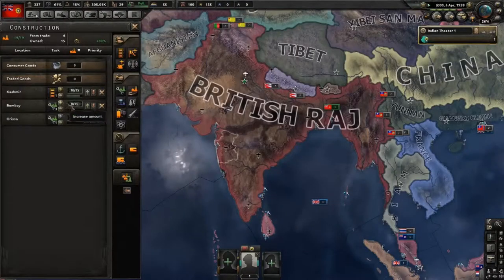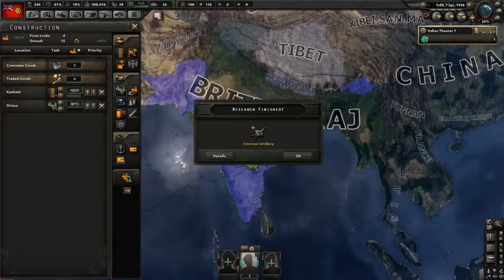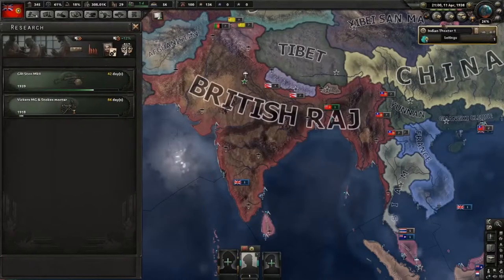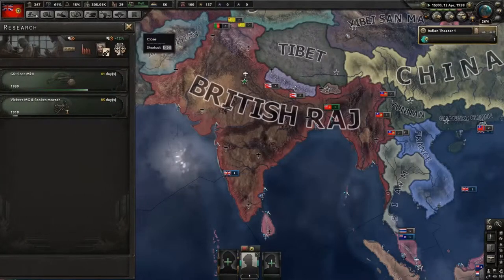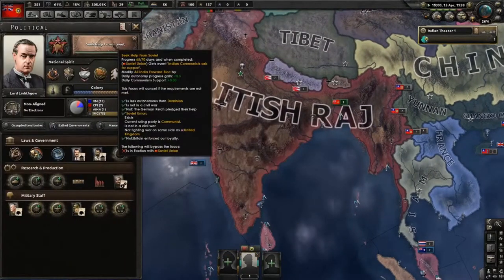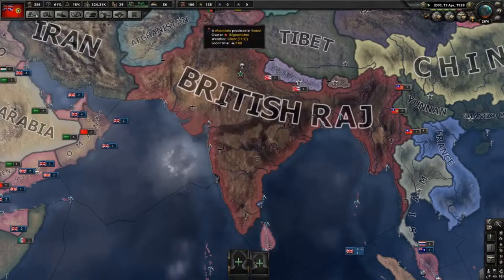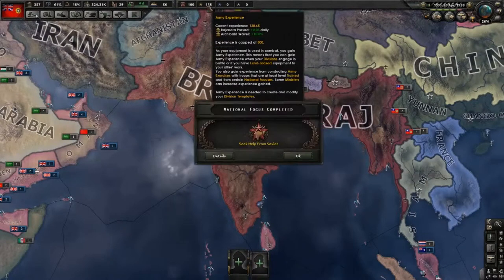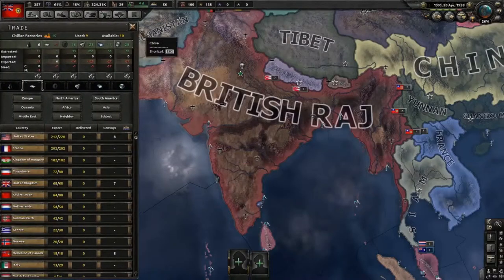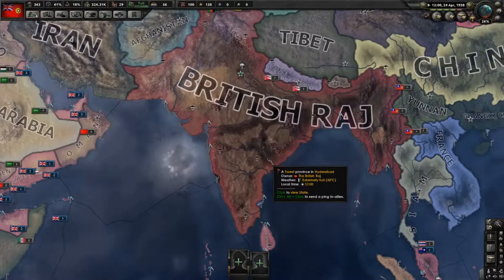We were actually able to finish all those up. Now Bombay - I'm actually going to remove from this. I'm feeling a little bit skittish about that going in my favor, so instead we're going to put that back in here in Hyderabad. We've gotten lots of experience out of this guy, we're just going to dump him right now. Finally, we're going to go for the India People's Army and see if Uncle Joe wants to take up our cause. Sometimes he does, sometimes he doesn't.